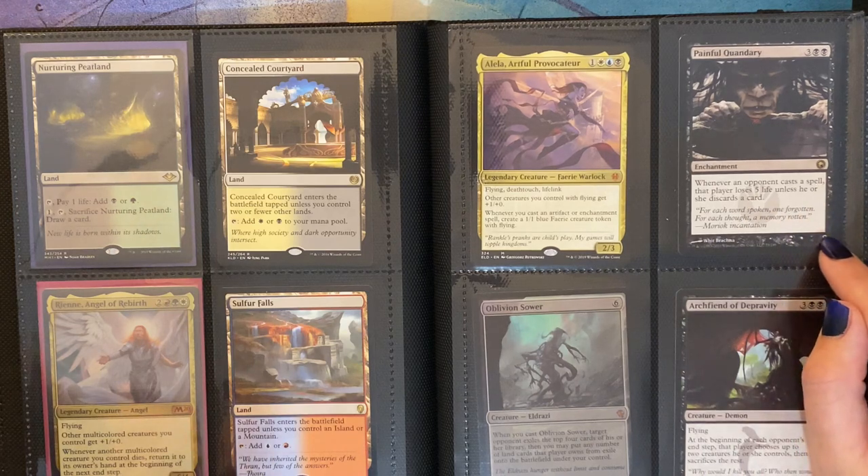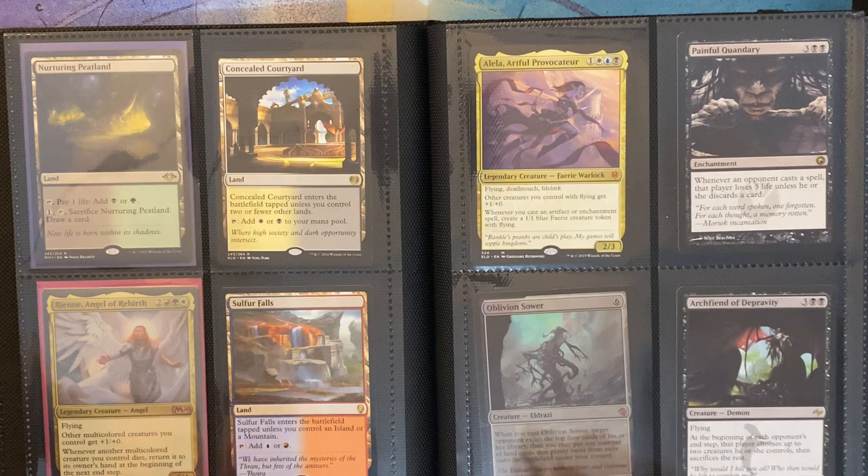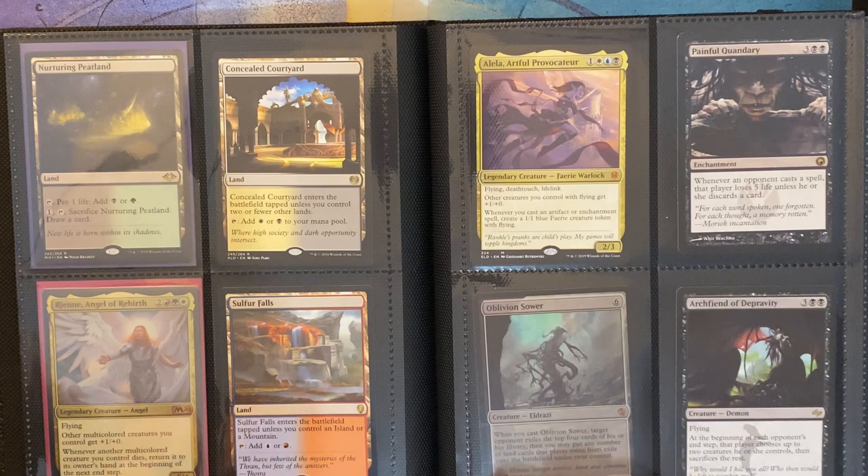Then I have Painful Quandary — whenever an opponent casts a spell, that player loses 5 life unless they discard a card. Down here I have Oblivion Sower, and it is an Eldrazi. This is a promo card that I got from pre-constructed decks when Battle for Zendikar came out. The Eldrazi's were pretty cool at the time. There were two decks in the pre-constructed set — it was Eldrazi's versus a green giant creature deck.